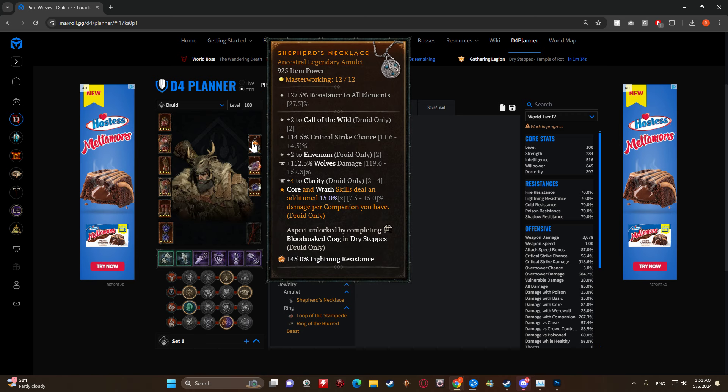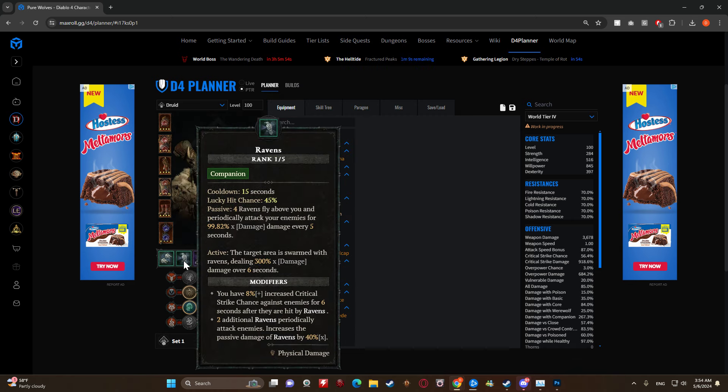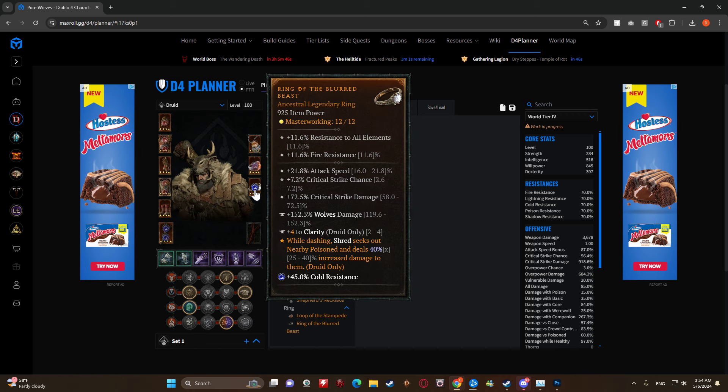The idea behind this build is you cast wolves, cast ravens, then use Rabies, then use Shred. You can wait until you get a reset with Pack Leader and do it again. We want Call the Wild, critical strike chance, Invenom, wolves damage, and Clarity on the amulet. Shepherd's Aspect on the amulet gives a big damage amp - that's why we're running ravens. Moving to the rings: Aspect of the Stampede juices up Shepherd's by giving us another wolf and another raven, plus critical strike chance, damage, attack speed, and wolves damage. Ring of the Blurred Beast means while dashing Shred seeks out nearby poisoned enemies for 40% increased damage.